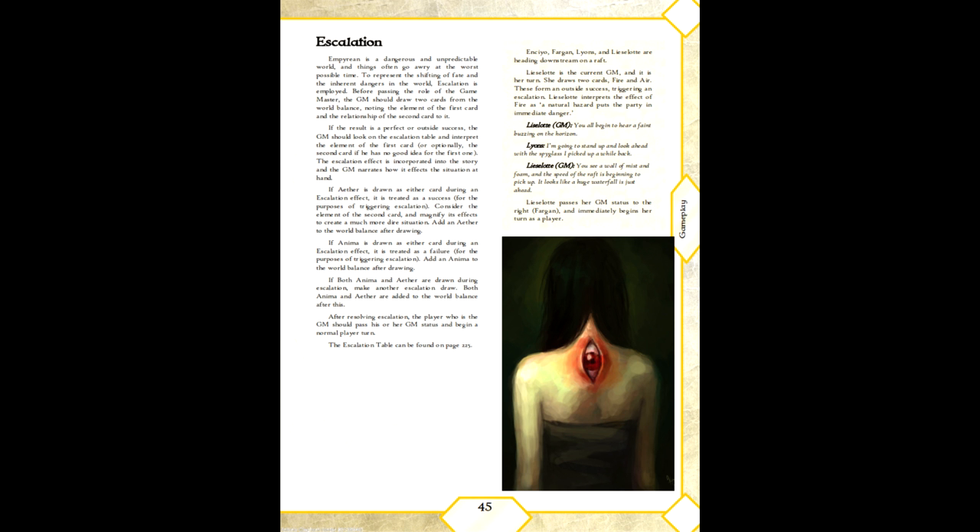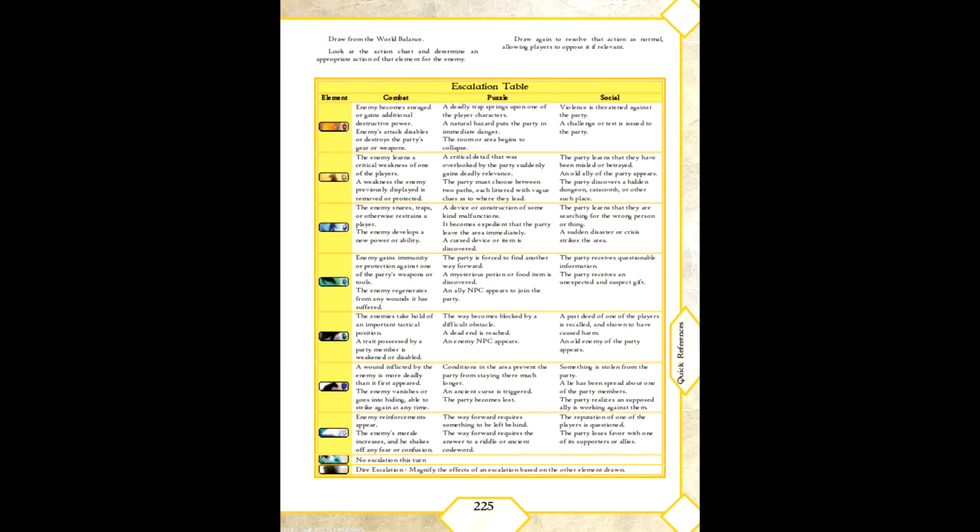As mentioned before, escalations are an event triggered when the player and GM are the same person, or when the role of the GM is passed. Reflecting the dangerous nature of Empyrean, escalations shift fates and generally make things dramatically more complicated. When an escalation occurs, the GM draws two cards from the world balance and compares the element of the first with the second. In a perfect or outside success, the GM would check the escalation table and narrate its result into the encounter. Drawing an anima skips the escalation process entirely, while drawing aether magnifies it with a redraw.